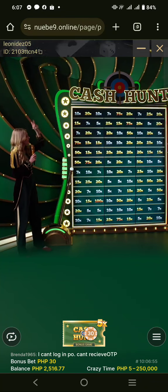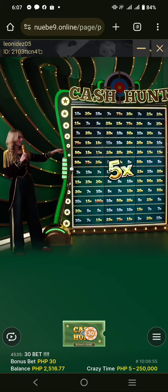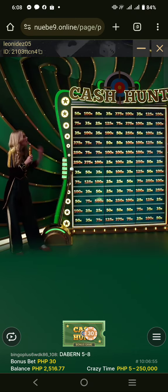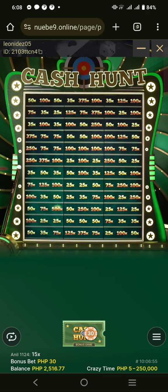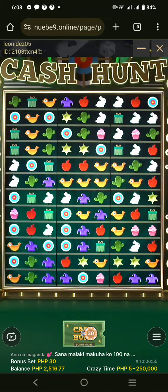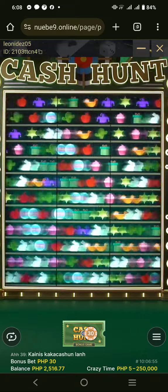All right, everybody, we got a 75 and a 100. I see it — you'll see the same thing. 5X added. We got a 500X there, 375X, 100, we got a 250. We got a beautiful, beautiful, beautiful multiplier on the wall, guys.